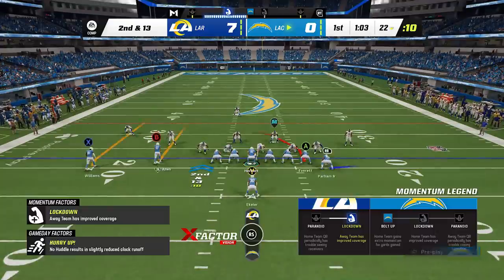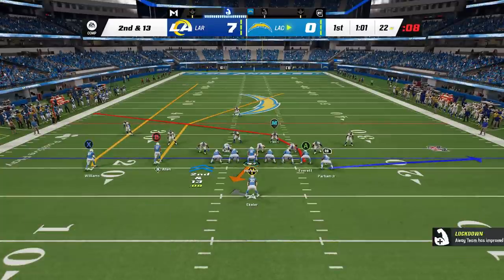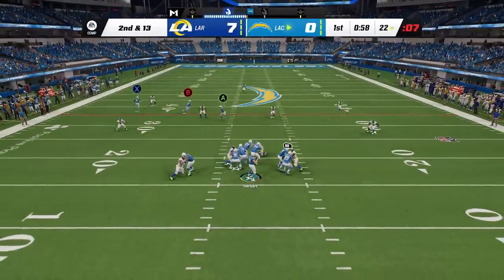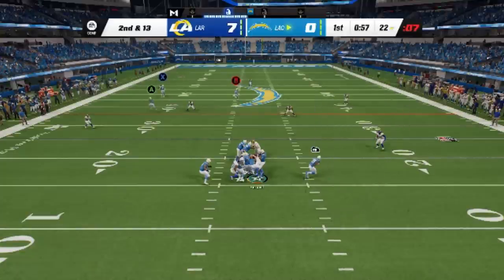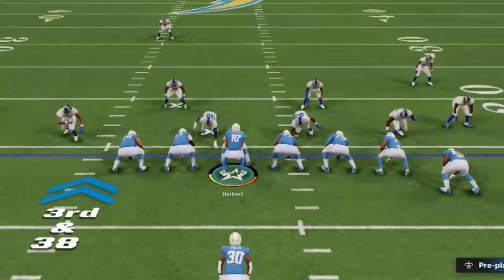Then I did a second drive blocking the running back every single time and running the same play. The results were obvious. There was one minute exactly on the play clock when I hiked the ball, and the first time I got contacted, only three seconds had gone by — and when the play finally ended, it was four seconds off the clock. I did this test multiple times and the results were very consistent, confirming that play action gives you meaningfully more time in the pocket.